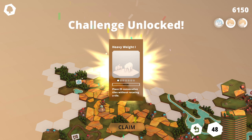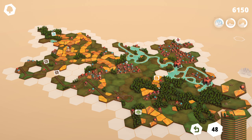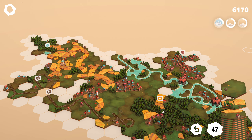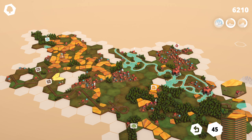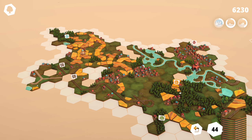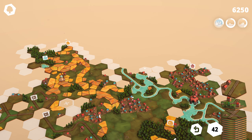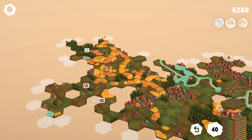Heavyweight One — place 25 consecutive tiles without rotating a tile. Oh god, does that appear here or is that just occurring in the background? That's going to be tricky. One, two, three, four — that rotated it for me, I don't think that counts. Five, six, seven, eight — so close!